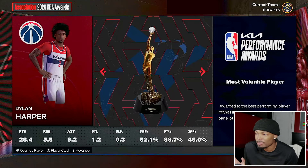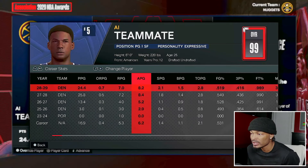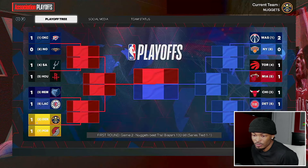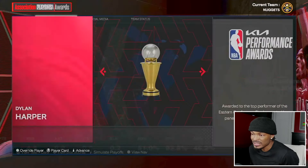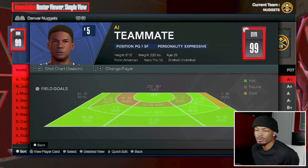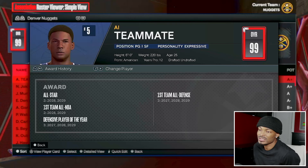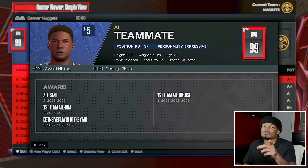Dylan Harper gets the MVP. We average 24, 7, and 8 - 52%, 42%, 99% - all NBA first team again. Back in the playoffs as the second seed versus Portland, simulating the round - we literally can't get out of the first or second round. But that's a wrap on the zero to hero journey: we went from 40 overall to 99 overall, two-time all-star, two times on all NBA first team, three-time defensive player of the year, three-time first team all defense. We didn't win a championship or an MVP but we went from zero to hero. Thanks for watching - subscribe and I'll see you in the next one.